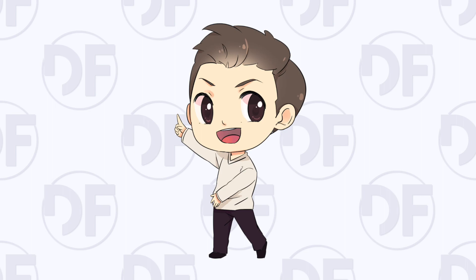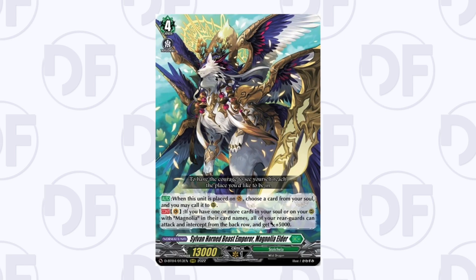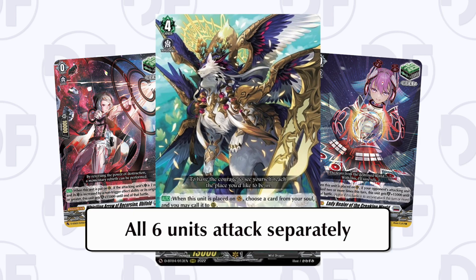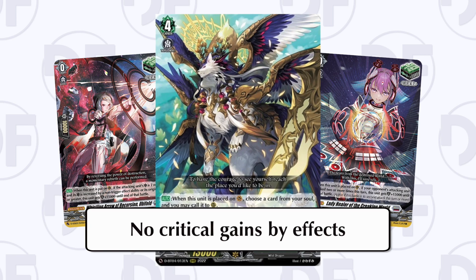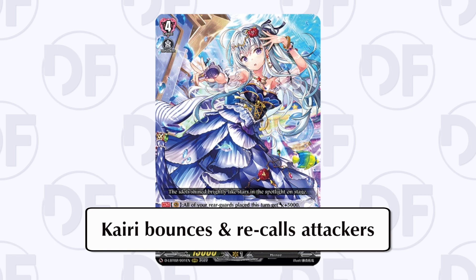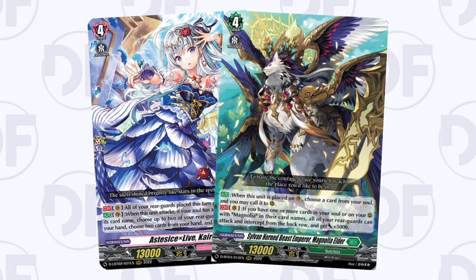The main reason counter heals weren't played was that the strongest deck in the meta was Magnolia. Against Magnolia, neither the crit nor the restand version did anything, because Magnolia enables all six units to attack without giving extra critical or reststanding. The second best deck, Kairi, also wasn't affected because Kairi bounces and re-calls attackers — the same unit isn't making two attacks since it's considered a new instance, making general 10k shield quite weak against both.